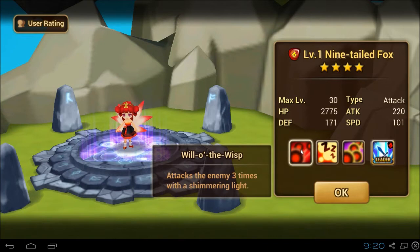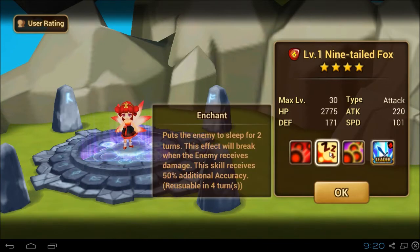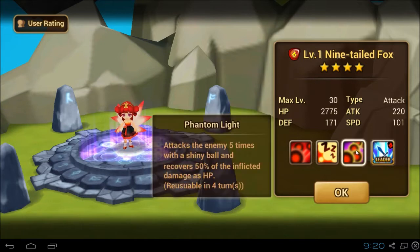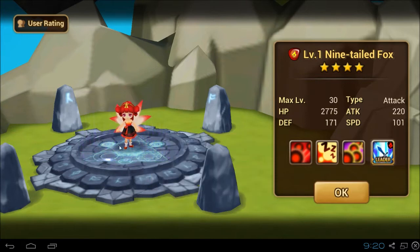I got two foxy ladies in my inventory. Let's look at abilities. Same first skill as the wind. Second skill puts the enemy to sleep for two turns — this is like the water fairy's third skill. Third skill: attacks the enemy five times with a shiny ball and it covers 50%. A higher form of recovery compared to the wind nine-tailed fox. And a leader skill — increases fire attribute by 40%.